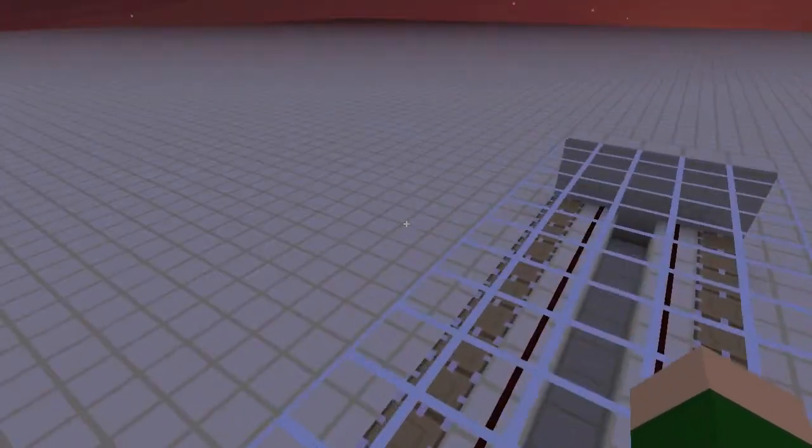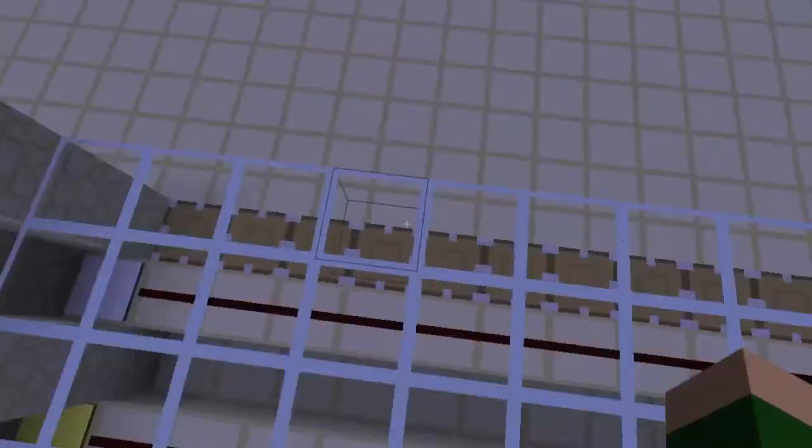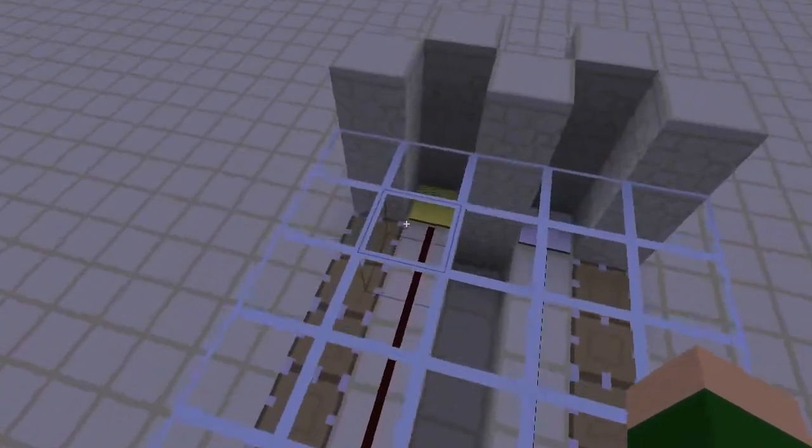In this video I am just going to be showing the differences with this contraption I have made, which is basically more pistons go up when more redstone is outputted, and showing you how they work.